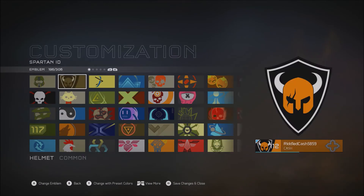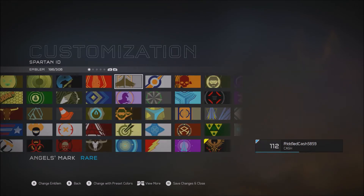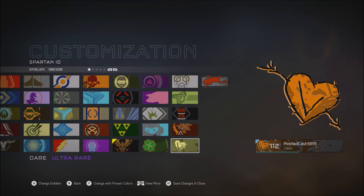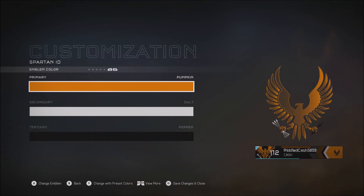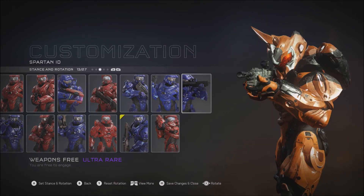Alright, we got some emblems. We got the Dare and Rabbit. Stances — we got one: Weapons Free. I'm liking this.